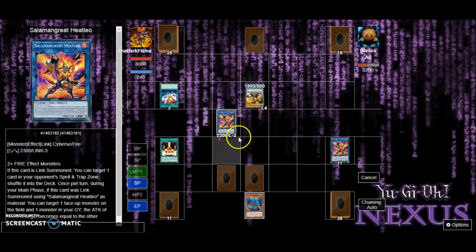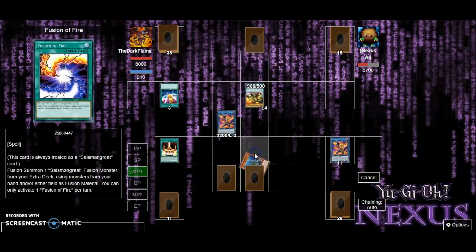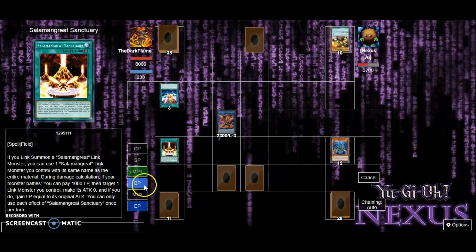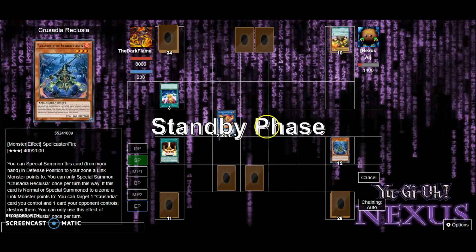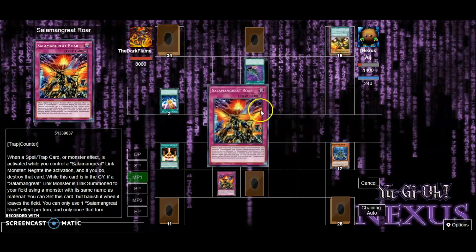Let's get a Roar back, special summon Reclusia, use its effect to destroy itself and destroy that card. Go to battle phase and attack. I still miss the old effect where I could just get my fusion monster out instantly.